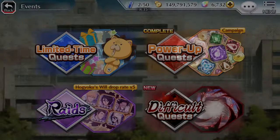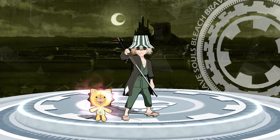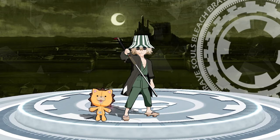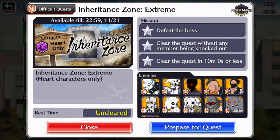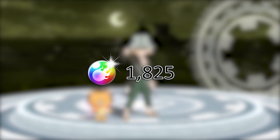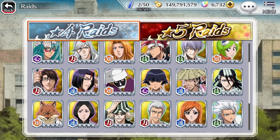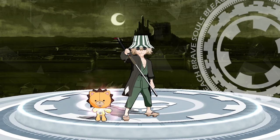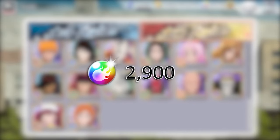Continuing on, let's talk about event missions. Same as before, you do the mission and earn 5 orbs. The count here is much more difficult to calculate since there are rotations on certain quests. With that in consideration, I did not include anything under the limited time category or any future inheritance zone rotations. Only accounting for the completion of these missions, you get up to 1,825 spirit orbs. We can bump the count up a little bit more by including the orbs you get from max-leveling the raid characters. The 4-star characters were already calculated earlier, so for all the 5-star raid characters, they'll give you 2,900 orbs.